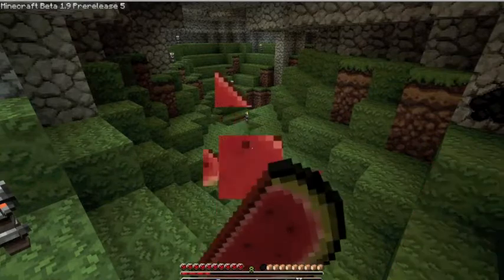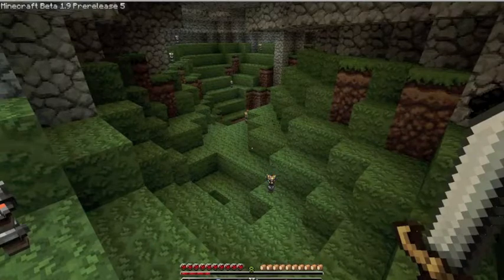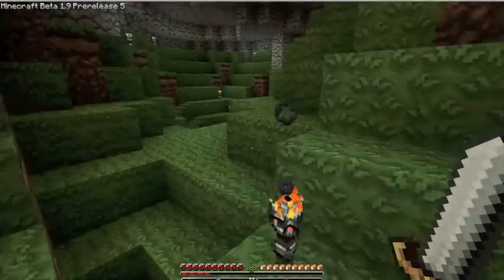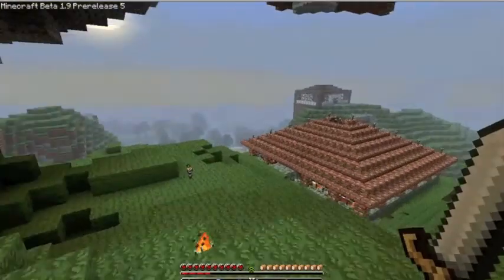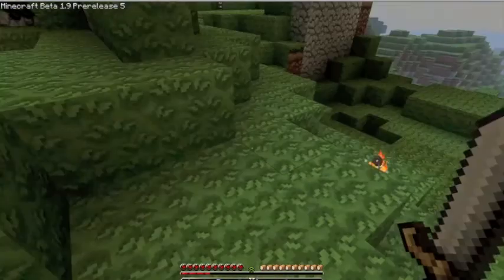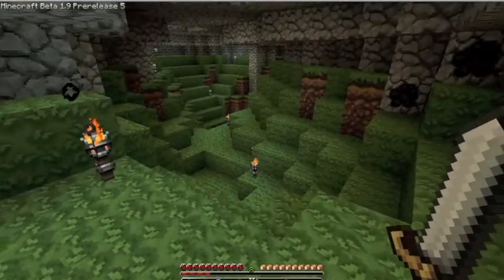What I really want to find is a skeleton spawner, because the zombie spawner is really easy - you can hit them with a piece of steak and they drop XP and everything, but they only drop rotten flesh, and who wants rotten flesh? I want to make something where I can get bones, arrows, and XP from skeletons.